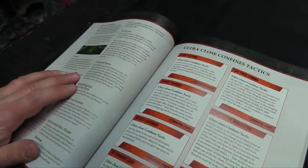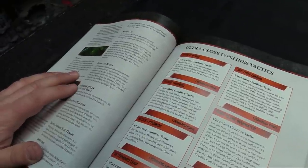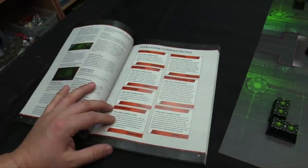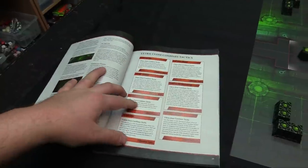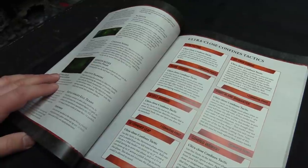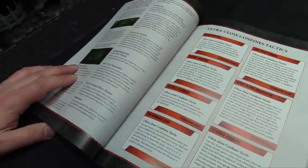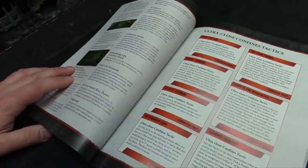Nodes - each battlefield will have one objective marker that's also a command node. Starting with the second battle round, you get an extra command point if you hold that one, and they have access to the Access Override tactic, which is an ultra close confined tactic. If you control it, you can open a door on the battlefield. There's no scouting phase because we're inside. Objective markers - when determining who controls it, it's most wounds within two, not models. And when playing a mission in close confines, in order for a kill team to be battleforged, it cannot consist of more than 14 models.